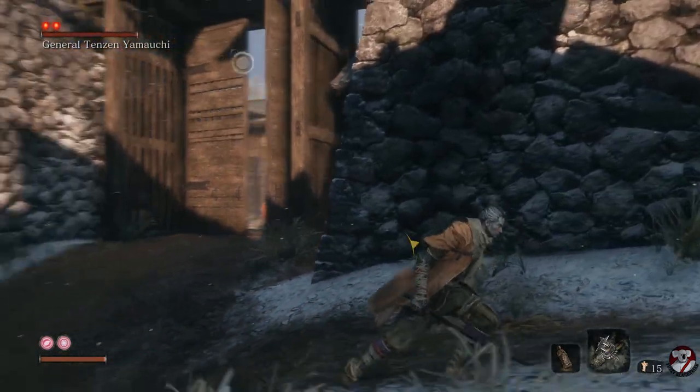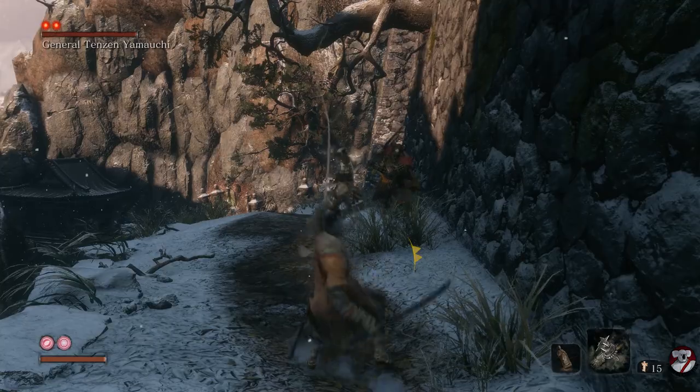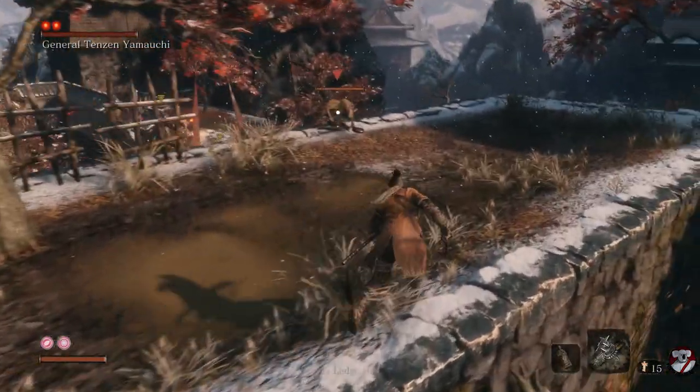Sometimes he'll come in by himself, sometimes this other dude will run in by himself, but if you lure the General, generally they'll both come in, and the moment you've got them to about that spot, jump up onto that branch and onto this ledge.